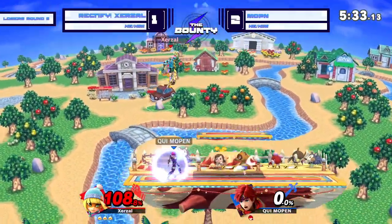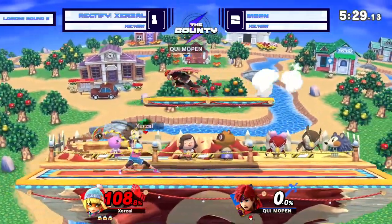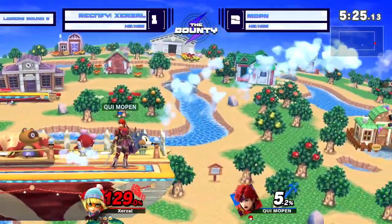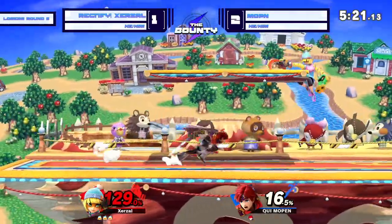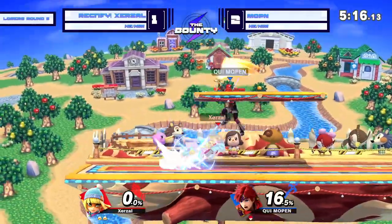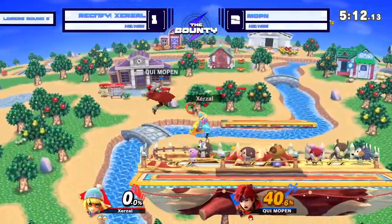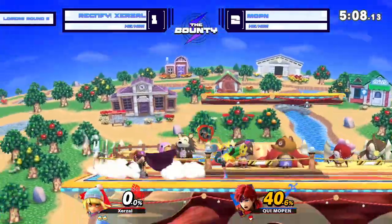This is looking very firm for this lead. But as we've seen, things can go back the other way in an instant — this matchup is just so volatile. Yeah, it can definitely snowball if Mopin keeps playing carefully. And that F-tilt is going to close out the stock. Mopin on the board. We'll have to see if Mopin's going to be able to take this advantage and do anything with it, or if Zerzl's going to take this game and just keep running away.